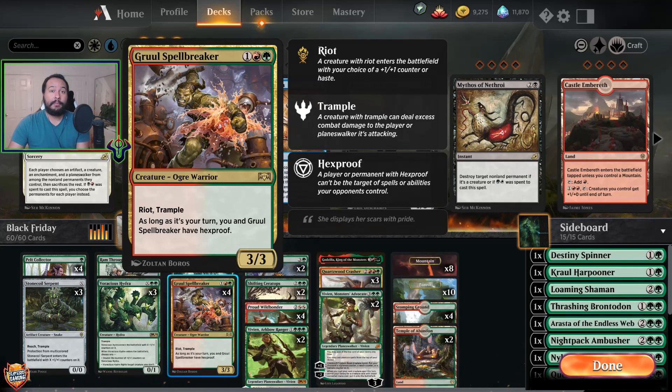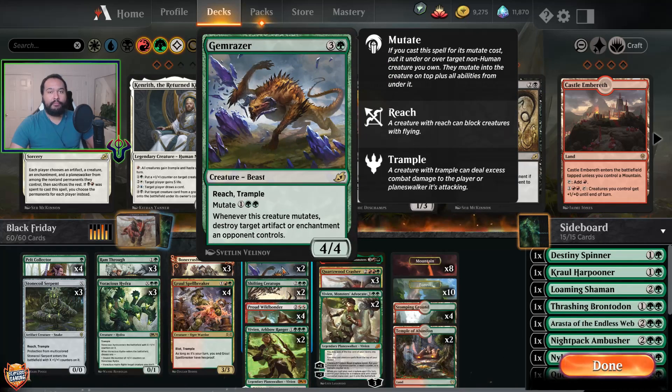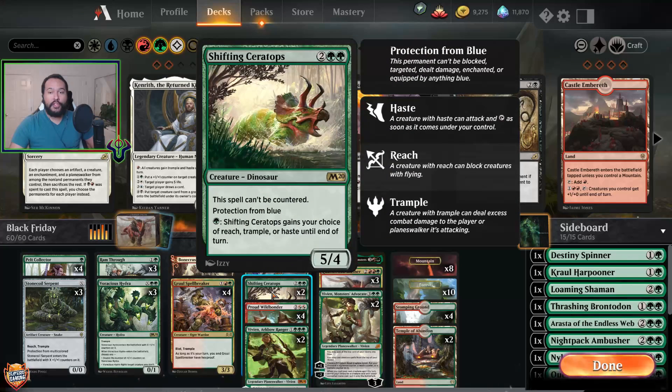Gruel Spellbreaker is a three-mana 3/3 that is either a 4/4 with trample or a hasty threat with trample. She's great. Two Gem Razors — sometimes opponents have artifacts or enchantments we don't want, so we mutate and blow them up. It's also a four-mana 4/4 with trample and reach. Two Shifting Ceratops — you're playing counterspells? You can't target me.